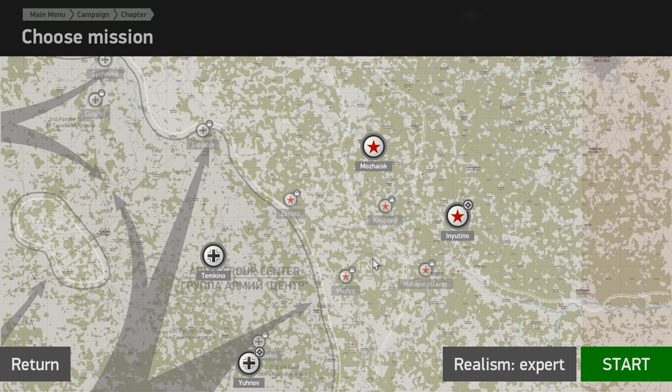For the most part, IL-2 Battle of Moscow, much like Battle of Stalingrad, campaign missions are randomly generated. They're generated based on a set of rules that govern the current status of the war at the time that you are playing. In the early parts of the Battle of Moscow, generally it will be a German higher-level offensive, and then as it progresses, the Russians will become more aggressive. However, there are storyline missions involved now.